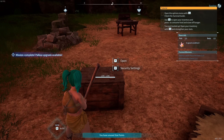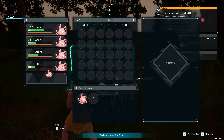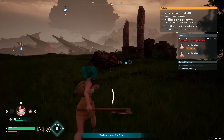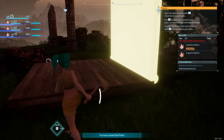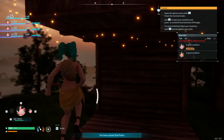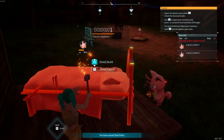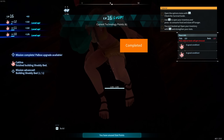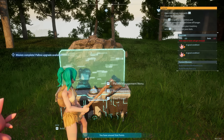The beauty of resources in Palworld is if you place them in a box like this, you don't need to pull them out to build within the base boundaries. You will gain resources and be able to place them an unlimited amount of times as long as you have the resources nearby. Let's upgrade the base and put some of our pals to work. Why not build a bed — you're about to see the worst structure humanly possible.